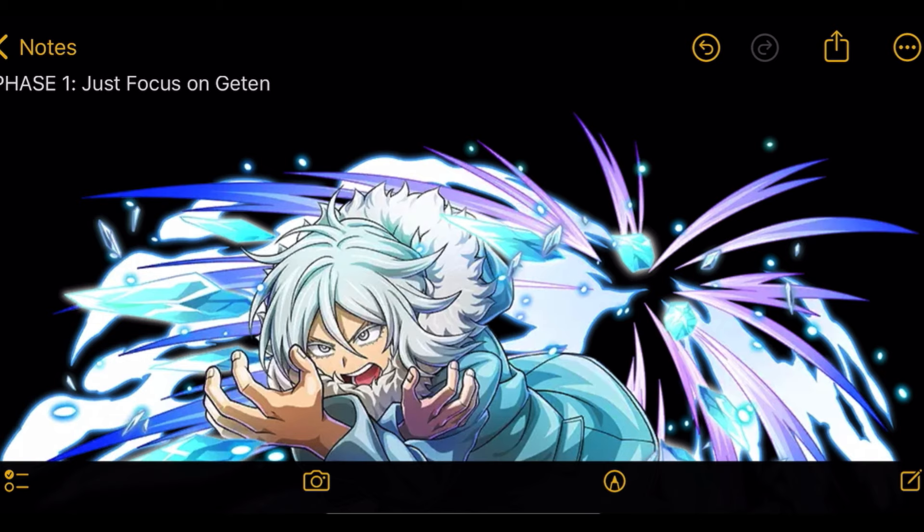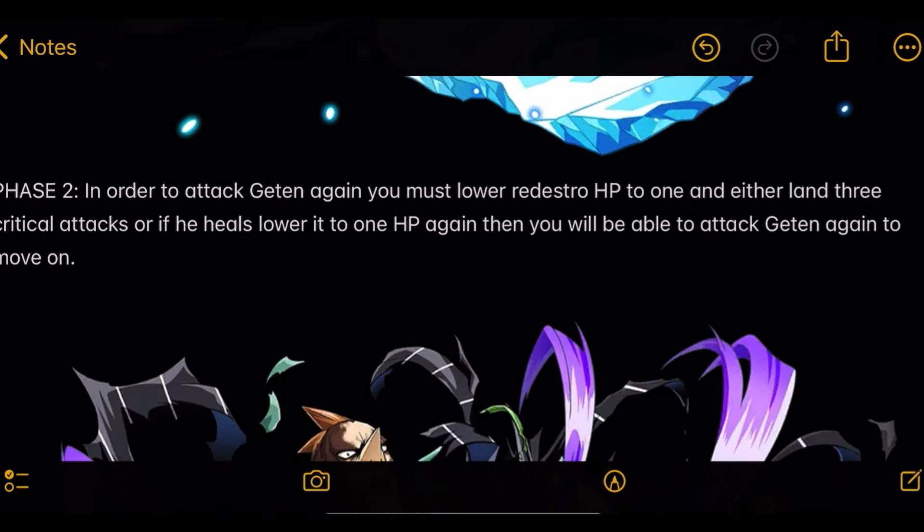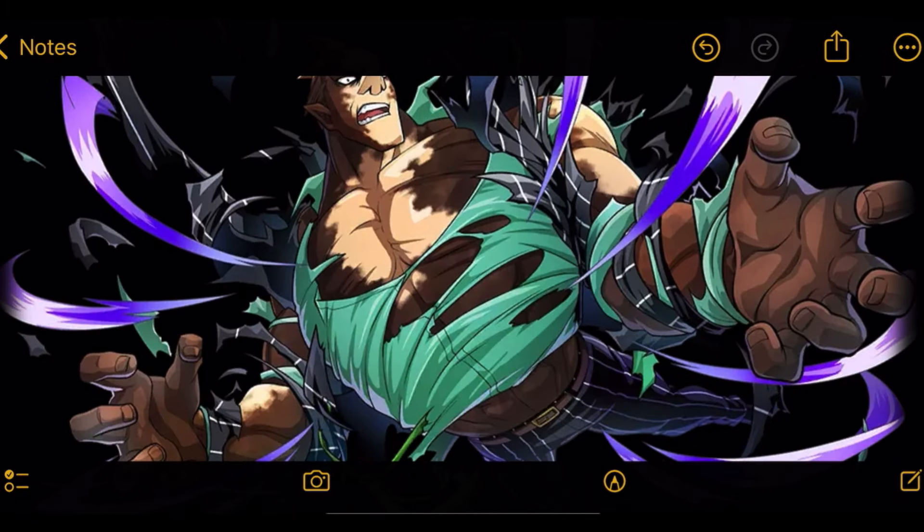For Phase 1, all you need to do is focus on Gantan — that's it. Before moving on to Phase 2, save your Action Skills to go straight into it. Don't try to save your Plus Ultras; use those right away, because you won't have them for Phase 2. In Phase 2, to attack Gantan again you must lower Redestro's HP to 1 and either land 3 critical attacks, or if he heals, lower it to 1 HP again. Then you'll be able to attack Gantan to move into Phase 3.